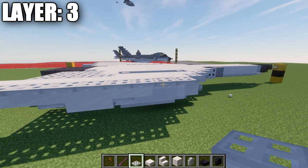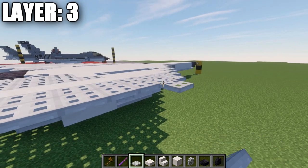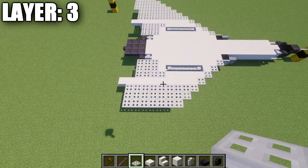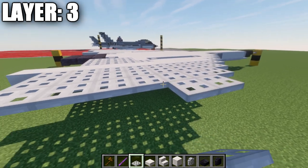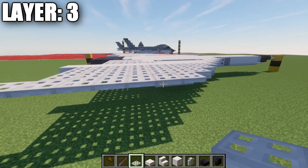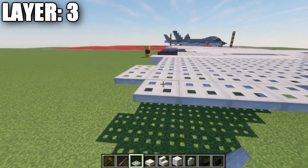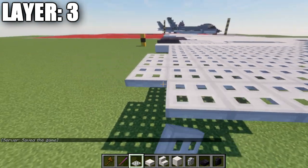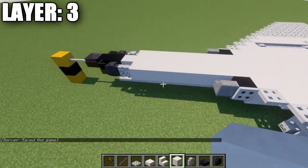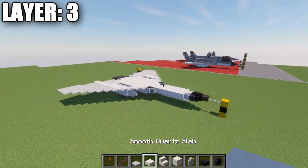Then do a row of eight indented from the front, then a row of seven, then another row of seven, a row of six, a row of five, and finally a row of four out to the side. With that complete, take the same thing on the other side and you'll have a design that looks like this from above. That concludes layer number three.